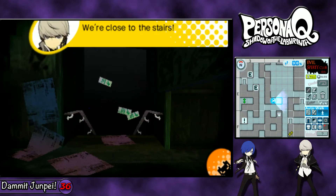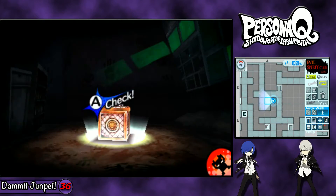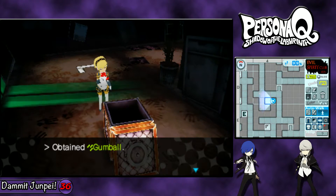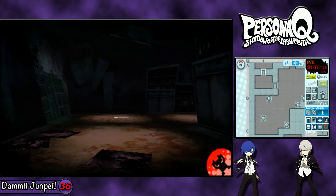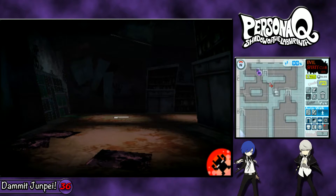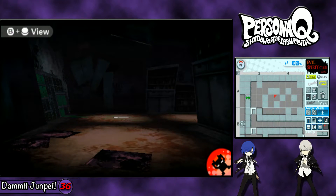Let's go down. We're close to the stairs. There are the stairs — that'll take us to floor five. We are missing literally 1% of the floor. Where the hell am I missing like one step? It's probably up in this room — there's probably a spot in there that I can actually get to that I missed. That is annoying.